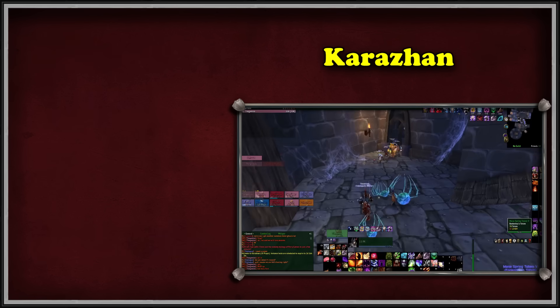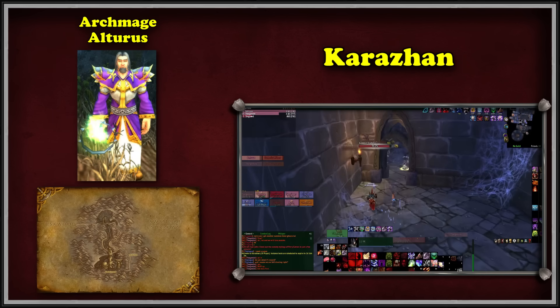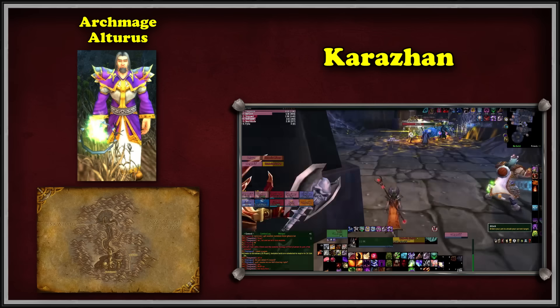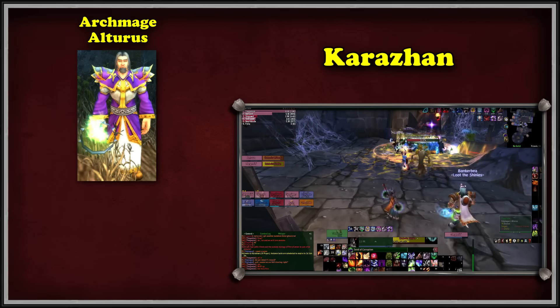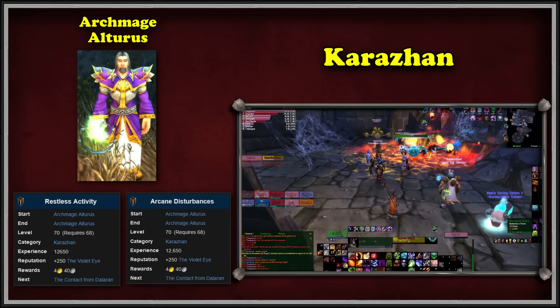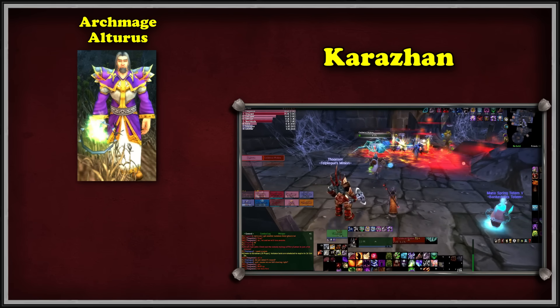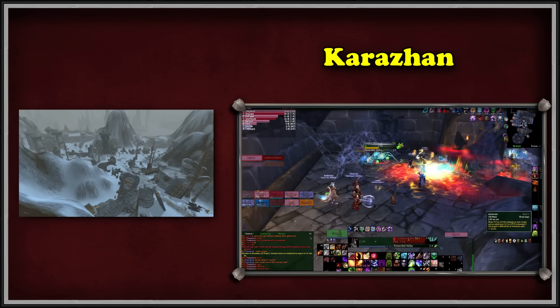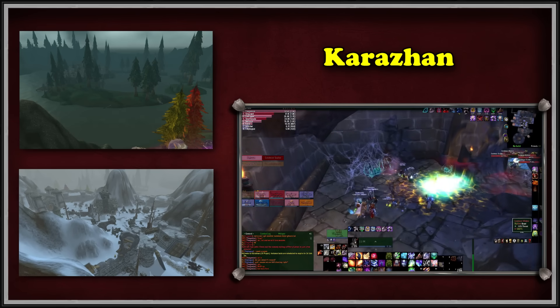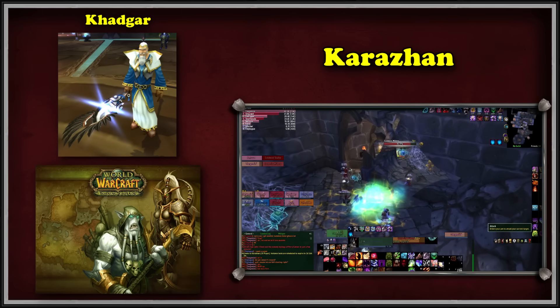Once a player gets to level 68, they have to travel to Deadwind Pass and speak to Archmage Alturus. The journey begins in the caves and catacombs near the Tower of Karazhan. The Archmage will ask the player to investigate the arcane disturbances and the relentless activity of the spirits near the Haunted Tower of Medivh. After finishing these tasks, we're tasked to contact another mage from Dalaran. In the Alterac Mountains, we find the mage on the shores of Lake Lordamere, and he sends us to Outland to find Khadgar, Medivh's last disciple and holder of the key.